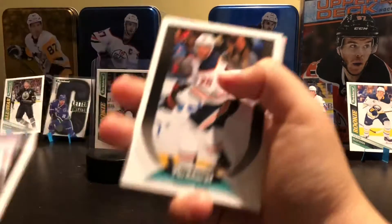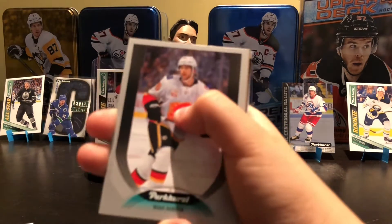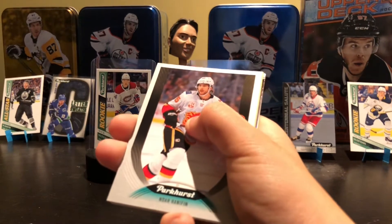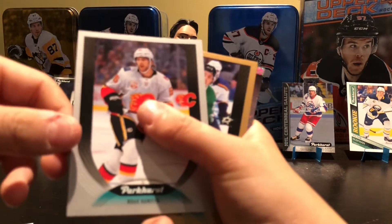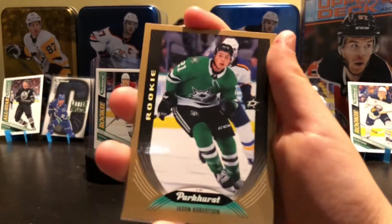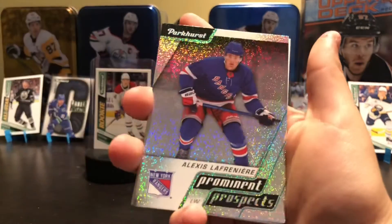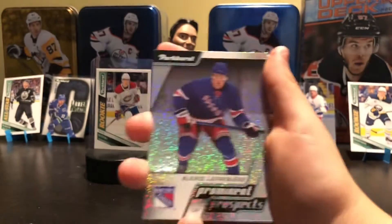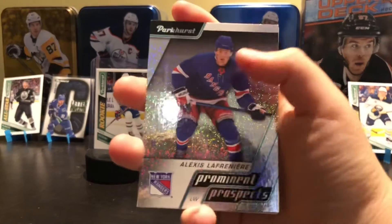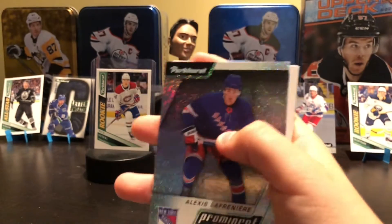Cam Atkinson. Nicolai Ehlers. Darnell Nurse. Looks like we got a silver Noah Hennepin — a Parky's Encore or something? And a gold Noah Hennepin. Ooh! Jason Robertson! Gold rookie! That's not bad — it's not a lot but I'll take it. And the next card — Alexis Lafreniere! Prominent prospects. I was just talking about Lafreniere — sheer timing.